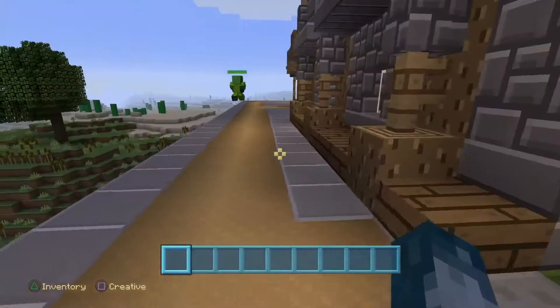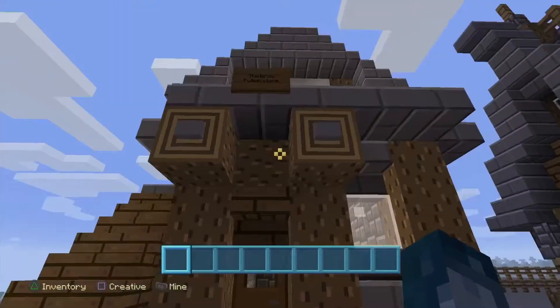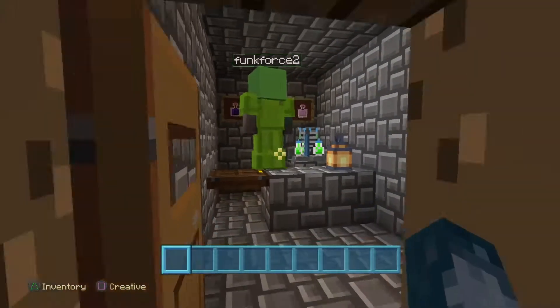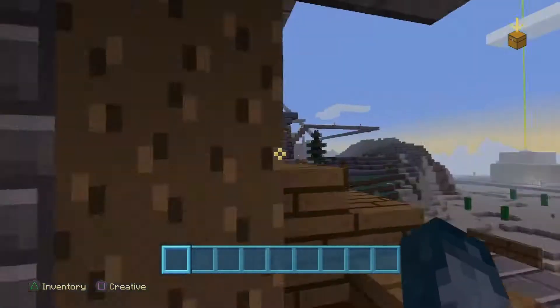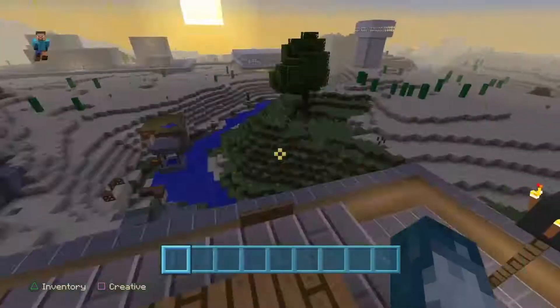And this building right here is the potions shop — The Brew Potions Store. I think it has night vision, invisibility, and slow falling potions. Up here we're going to be brewing the potions.